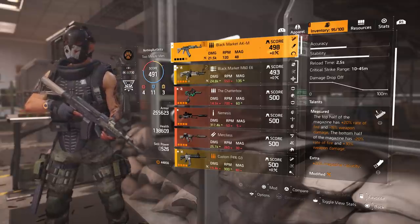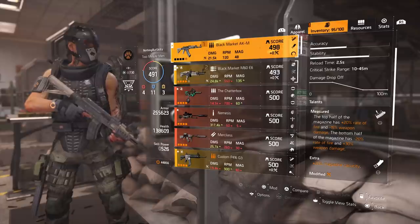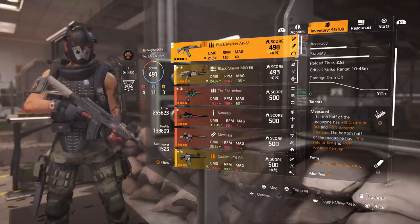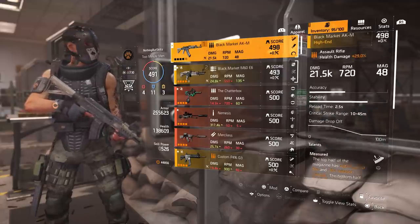Now this talent is called Measured. The top half of your magazine has 20% rate of fire but gets negative 15% weapon damage. The bottom half of the magazine has negative 20% rate of fire but gets 30% weapon damage.